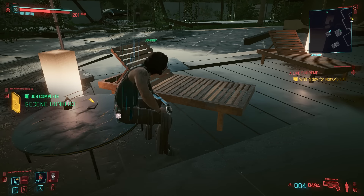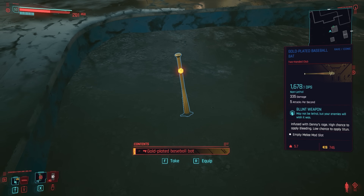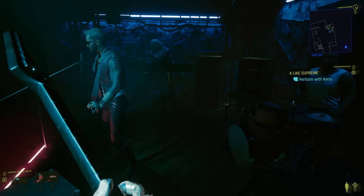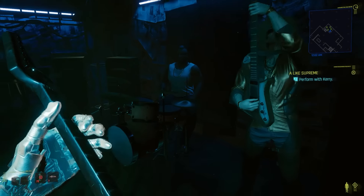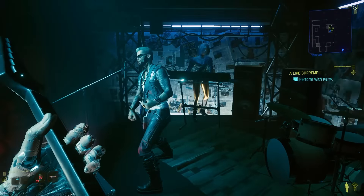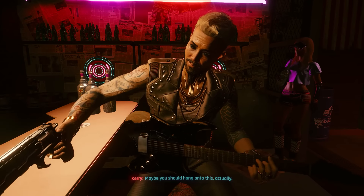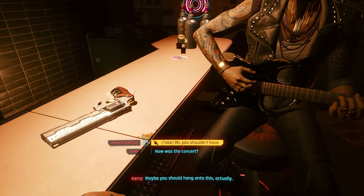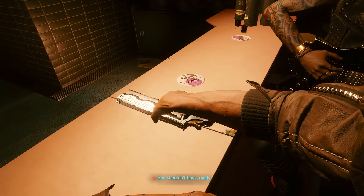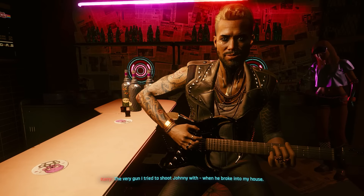Later in the same quest Second Conflict, the player can find the next iconic weapon — a gold-plated baseball bat stuck in the concrete-filled swimming pool. In the side job A Like Supreme, the Samurai band regroups for a little concert. After the concert, Kerry will hand over his gun, Archangel — another iconic weapon — to the player. The very gun I tried to shoot Johnny with when he broke into my house. You shouldn't have, really.